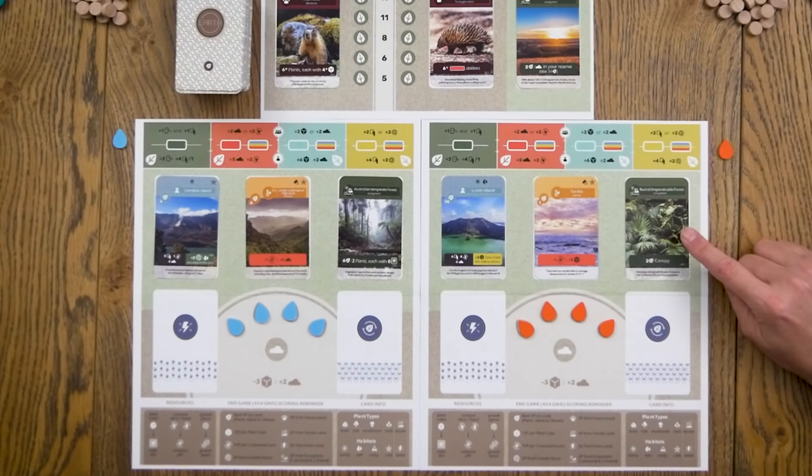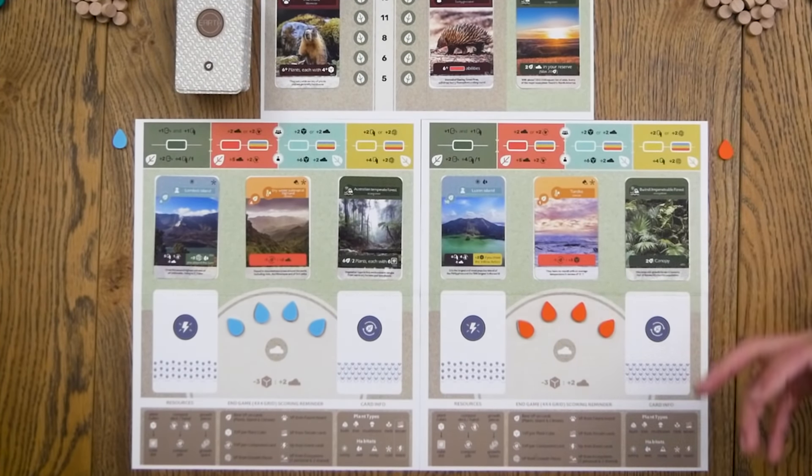Up here we have the flora and fauna board. The fauna cards are the brown ones, and the flora are the ecosystem cards. The fauna cards are for during-game scoring. This whole board is a community board — it has the fauna cards, which are scoring cards during the game, and the ecosystem cards, which are end-of-game scoring. On our player boards, we each have our own ecosystem card and a couple other cards — an island and a climate.